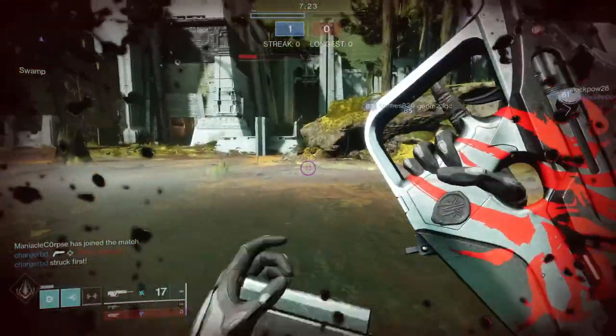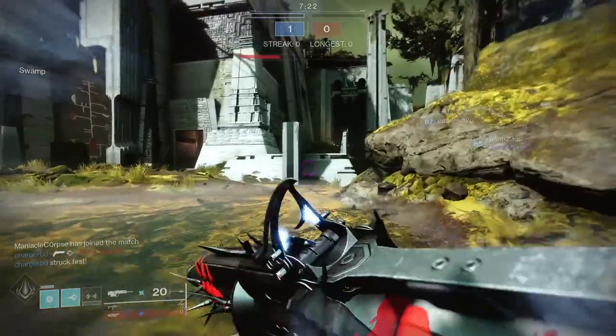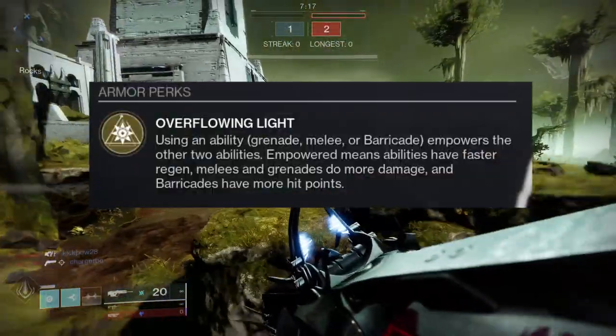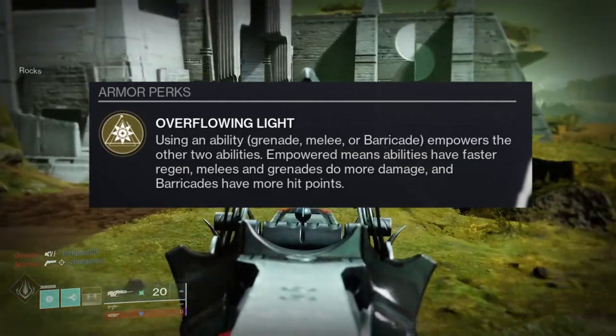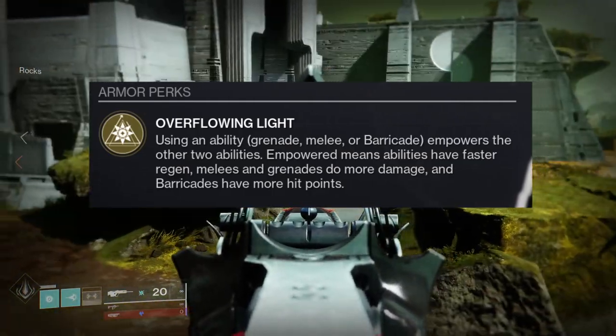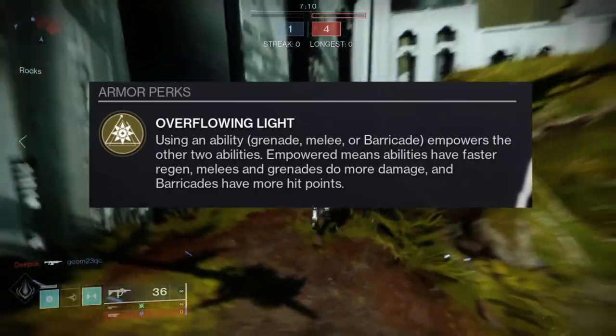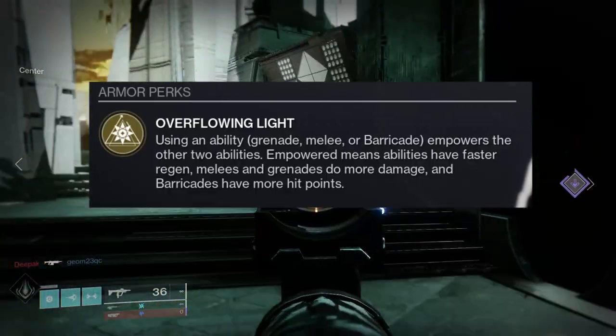So before we get started with Heart of Inmost Light and how it looks, let's actually look at what the exotic does. Overflowing Light: using an ability — a grenade, melee, or barricade — empowers the other two abilities. Empowered means abilities have faster regen, melees and grenades do more damage, and barricades have more hit points.